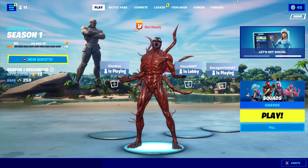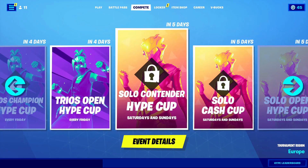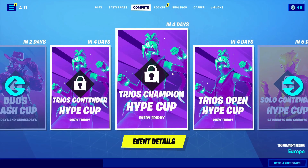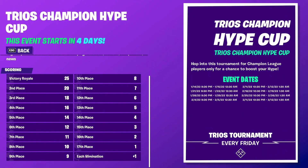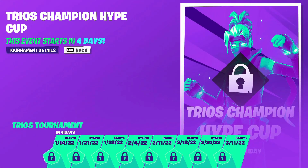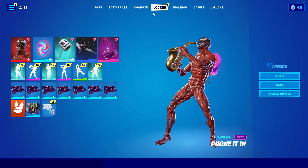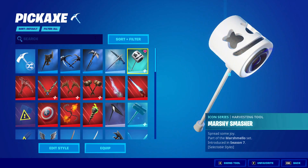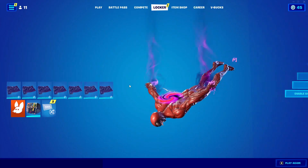After that, go to compete and click on any locked competition. Click 'View Details,' go to tournament details, and click the animation button just once, then back out. After that, go into locker and double-click on the pickaxe you already have equipped, then do the same for gliders and contrails.